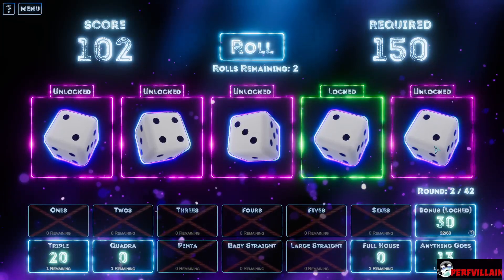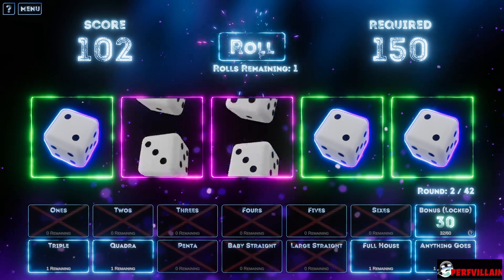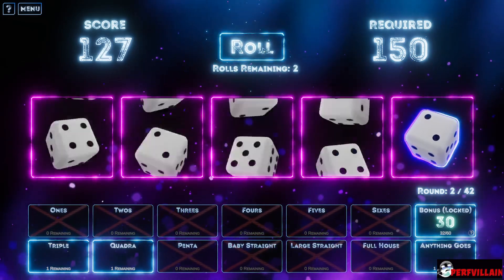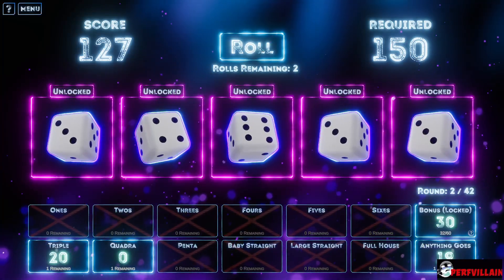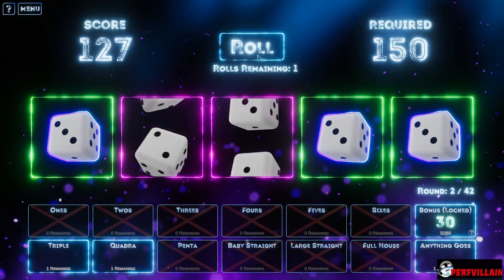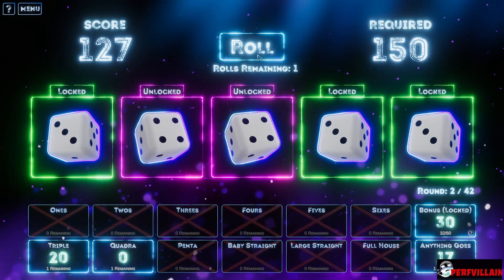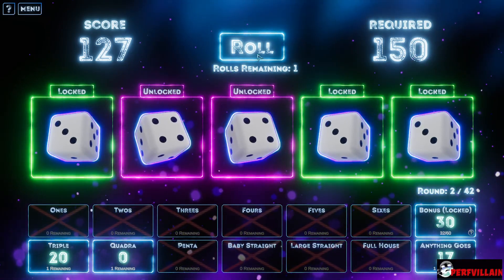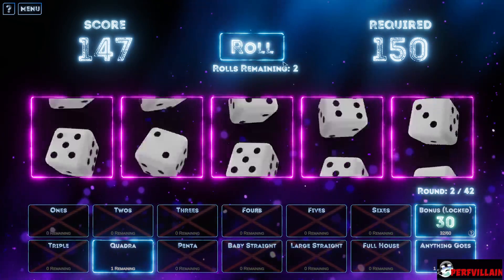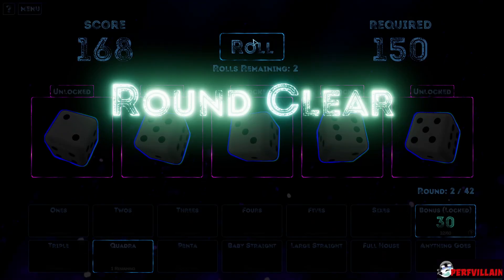Quadra — so I think quadra means we need to have four the same, right? So we'll lock these. One more — come on, give us one more two. Fours. Okay, that gives us full house, I'm down with that. We still need a little bit more though — we need four the same one. Triple — okay, got it. Anything goes — yes, there we go, round clear!